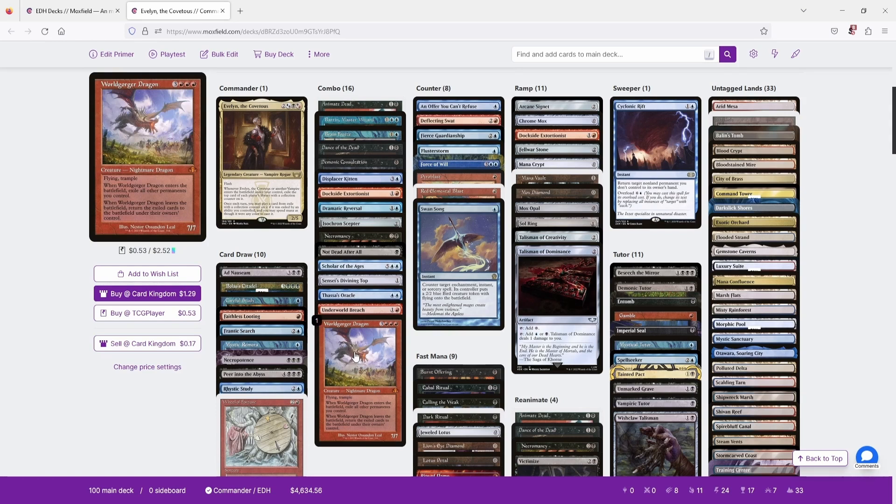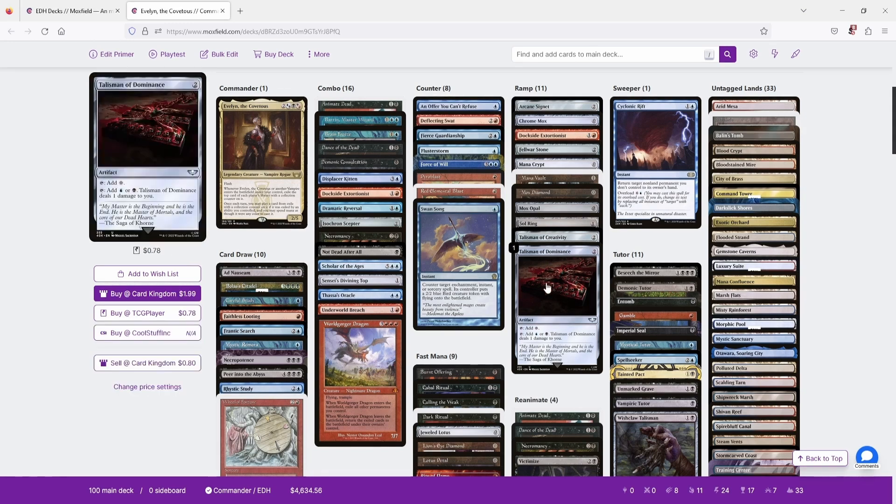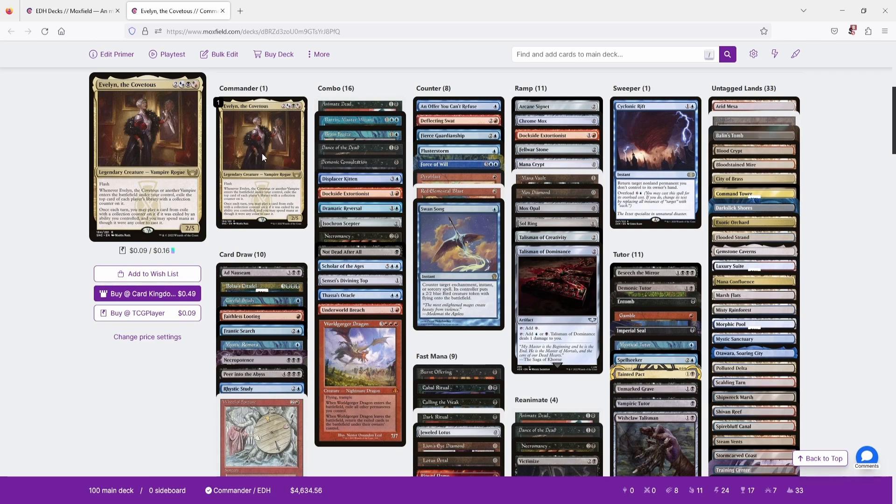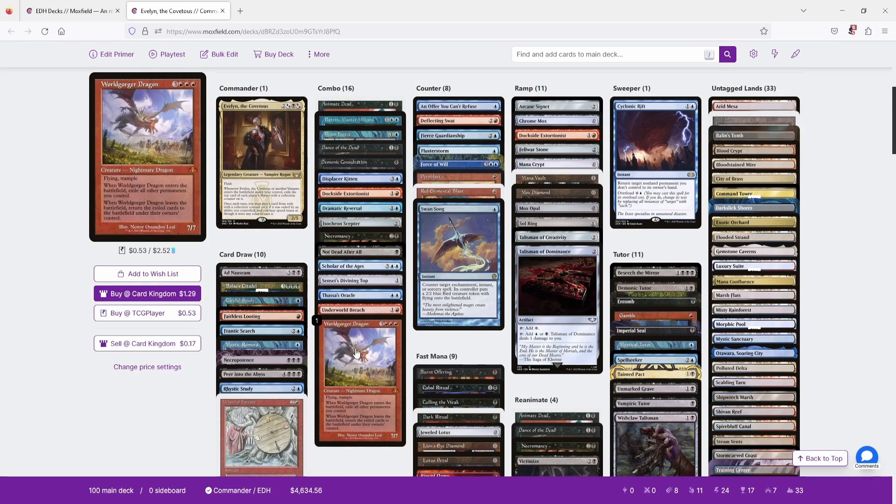Since all permanents re-enter untapped each iteration, you can keep floating mana off your lands and mana rocks to generate infinite mana. You then use that infinite mana to cast Evelyn the Covetous from your command zone. Each time Evelyn enters, she exiles the top card of each opponent's library. The World Gorger loop keeps exiling and re-entering Evelyn until opponents have no cards left in their libraries, and then you pass the turn to kill them.